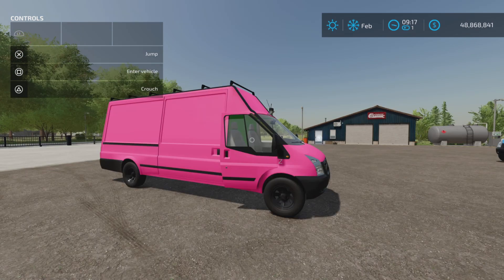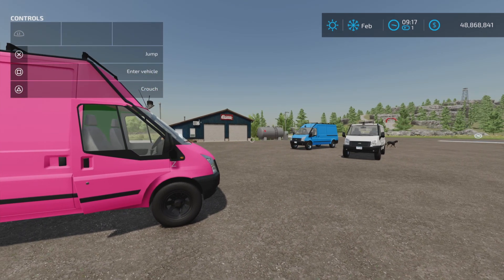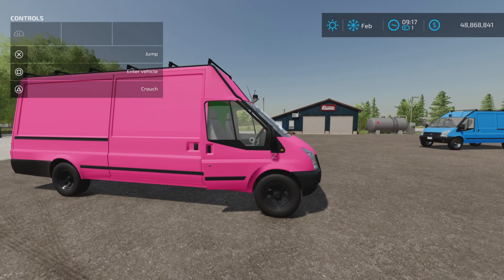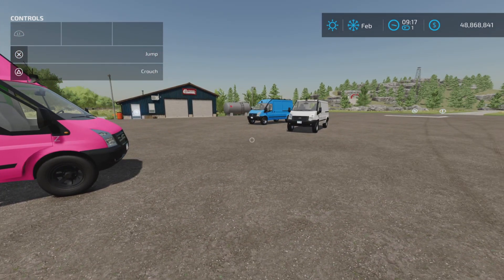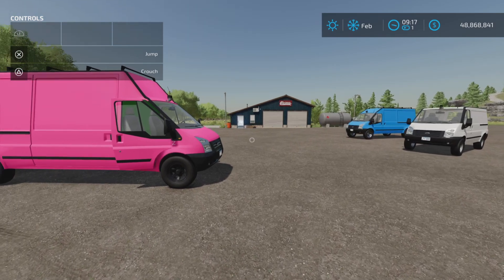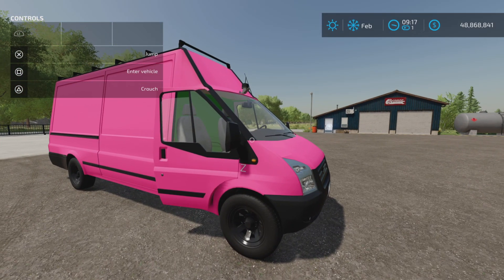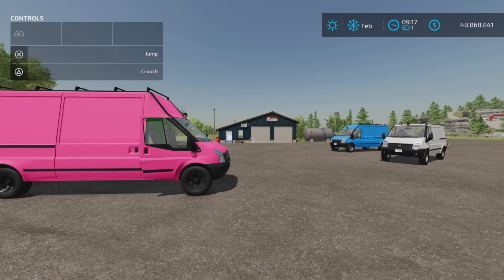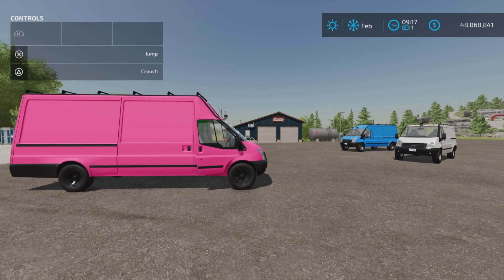We're back. I don't actually think it changed anything. I went out, deselected the Rumbler Van, came back onto my map, saved the game, went back out, then went back in selecting it, and then I bought some new ones. Let's have a look at them in the store and go through what I've found.